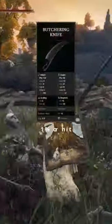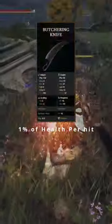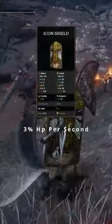For our weapon, we're going to be using the Butchering Knife, which is going to restore 1% of our health per hit. We're also going to be using our Icon Shield, which is going to give us 3% HP per second.